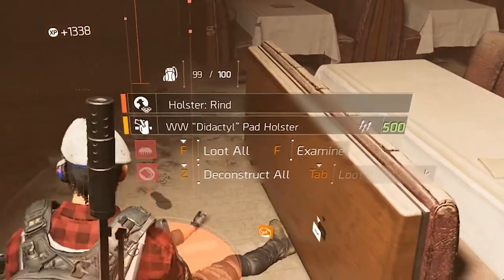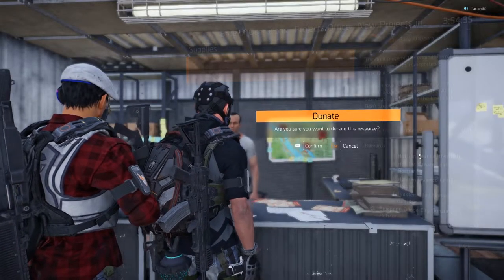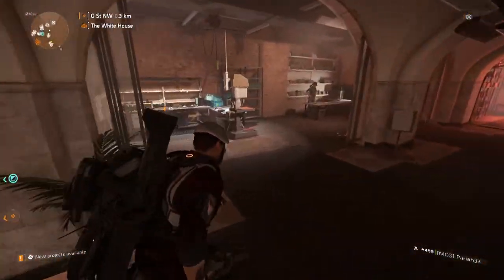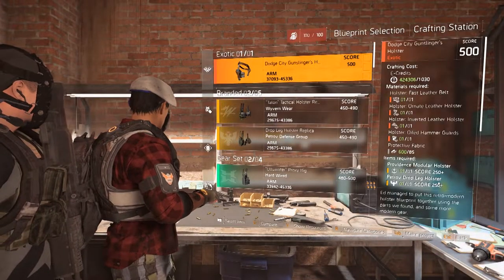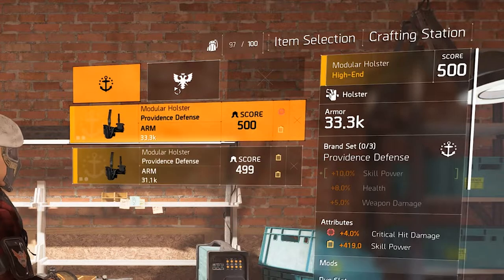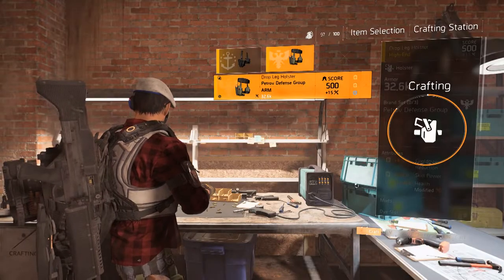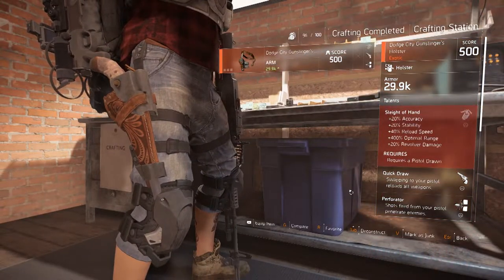We got it — the holster blueprint! That's the last piece needed to make this holster. Go back to the project, donate it, and then head to the crafting station to craft the holster. One important thing: you need two specific holsters to make this exotic — a high-end Providence Defense Holster and a high-end Petrov Defense Holster. Without these two, you won't be able to craft the exotic holster.